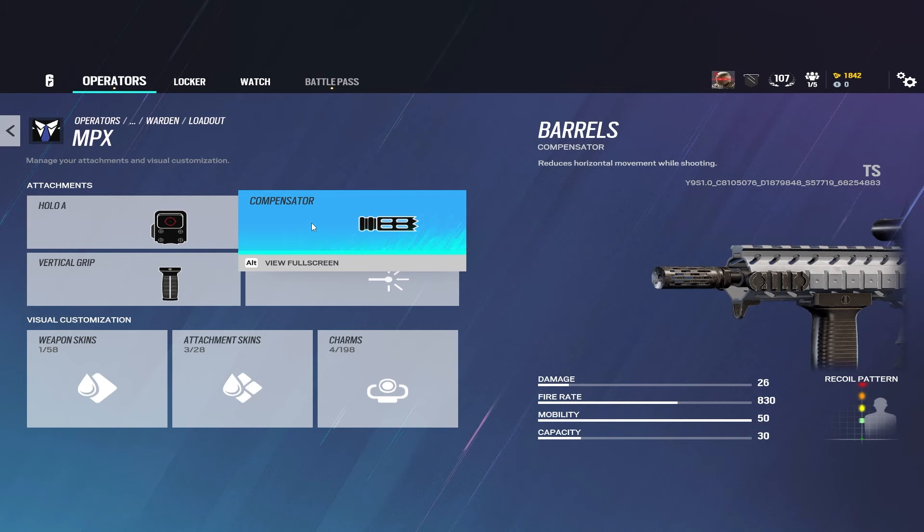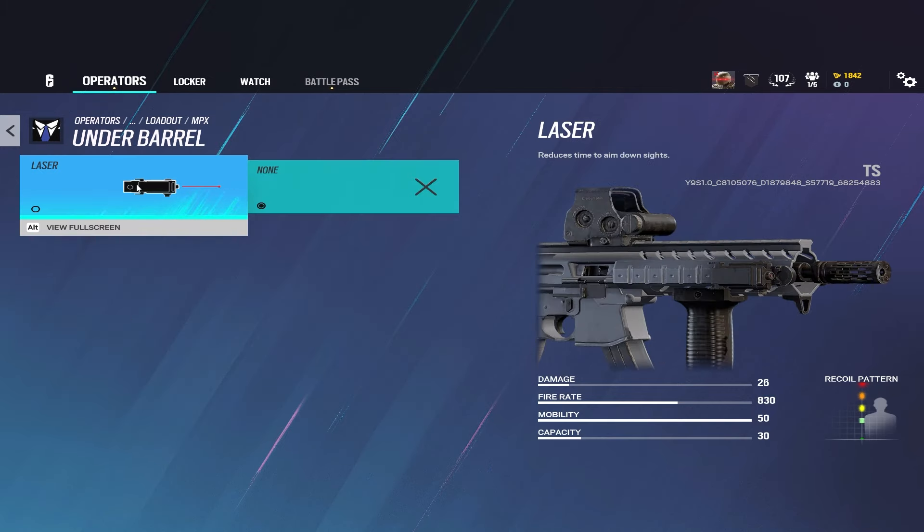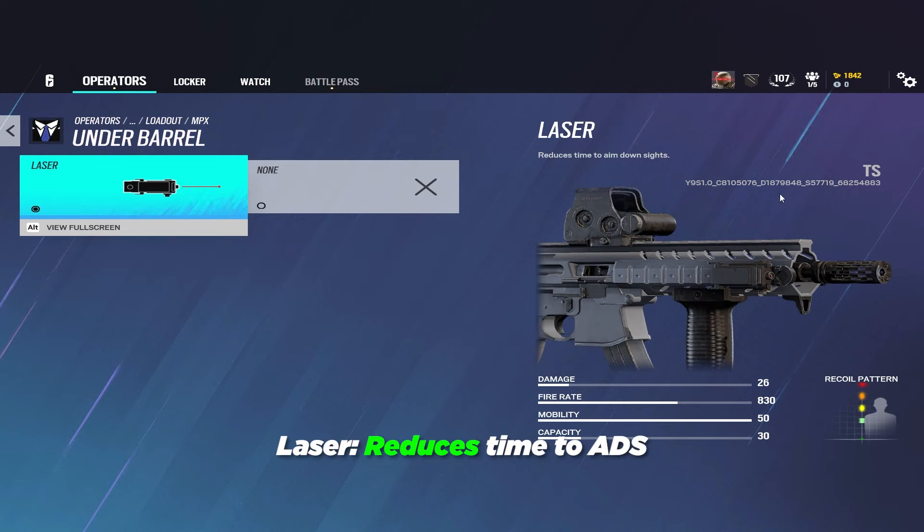Now let's go over the under barrel laser, which they completely reworked this season. What it used to do was reduce the hit-fire bloom of bullets while giving you a visible laser. Now it makes ADS speeds quicker, which in combination with other attachments can be great for loadouts where you're just ADSing very, very fast.